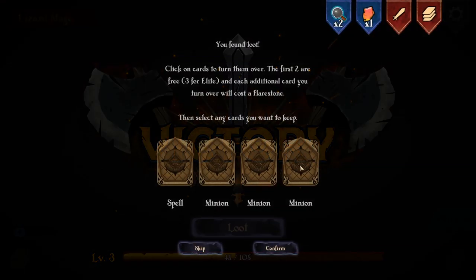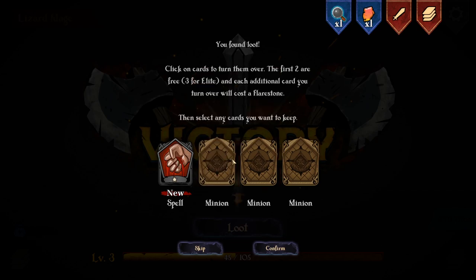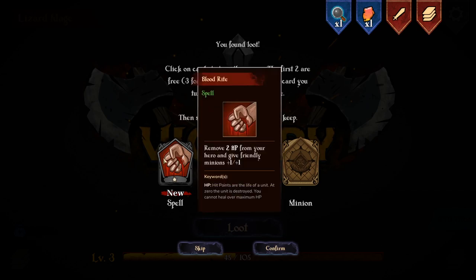Yay for me! New spell - never had this before. Remove two HP from your hero and give friendly minions plus one, plus one. So presumably attack and move? I don't like that spell, that spell sucks frankly.